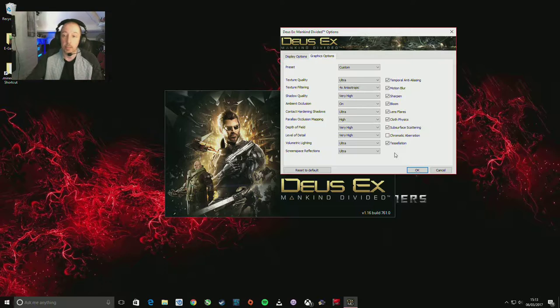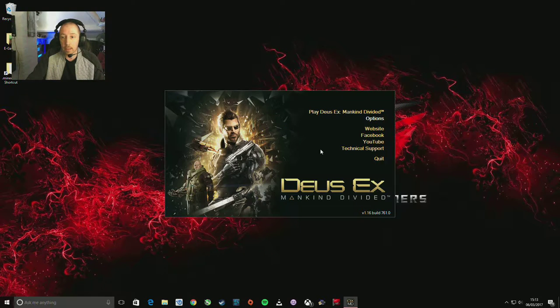Tessellation — it's got to be on. It gives everything that extra bump look, makes everything stand out nicely. So we'll go with those settings and try to launch the game.